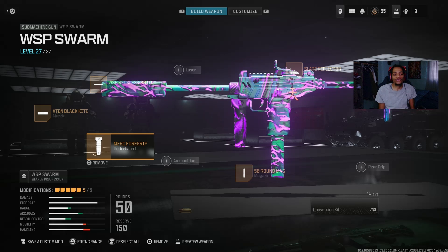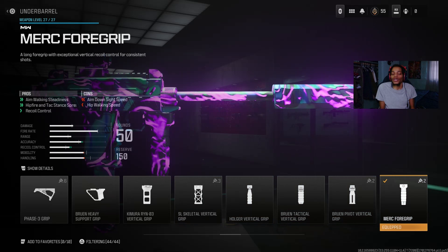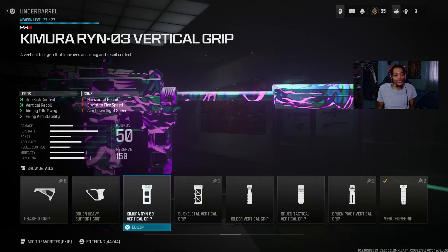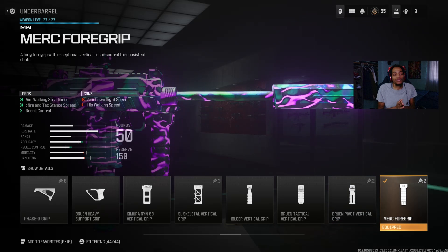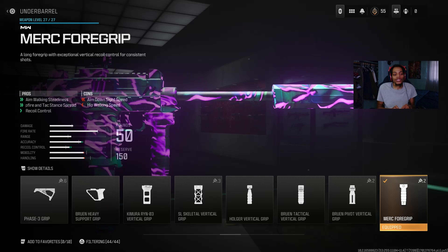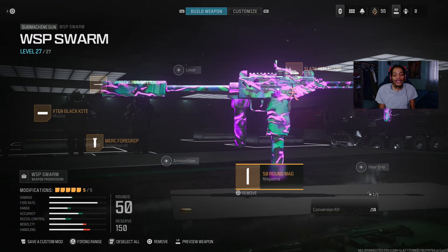For the underbarrel I got the Mark IV Grip. I could have used the Heavy Support Grip with gun kick control and horizontal recoil control, but the WSP Swarm has a lot of kick so I used the Mark IV Grip. On the pro it's got aiming idle sway, hit fire accuracy, tac sprint, and recoil control — very good. It does decrease walking speed and ADS speed but really helps with accuracy and recoil. The details show recoil control is crazy — mobility and handling take a hit but try it out.